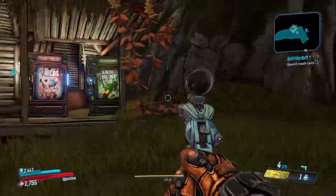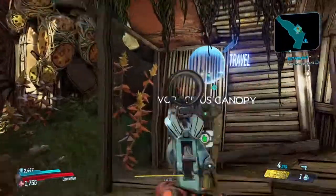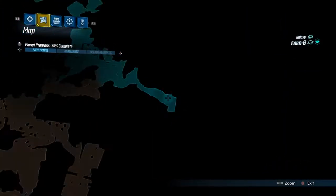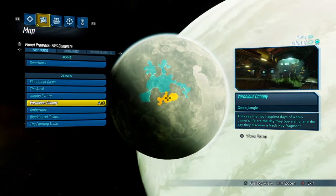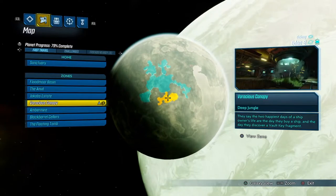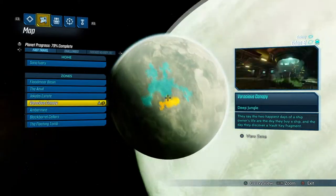For this Iridium farm you're going to want to come to the Voracious Canopy. The Voracious Canopy is on Eden 6 and is the fourth location that you unlock on it, just before Amber Myron after Jacob's Estate. You can easily access Voracious Canopy once unlocked from Floodmore Basin.